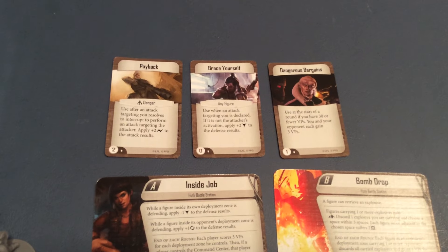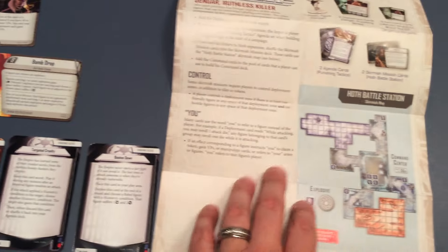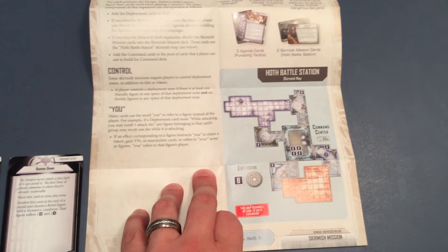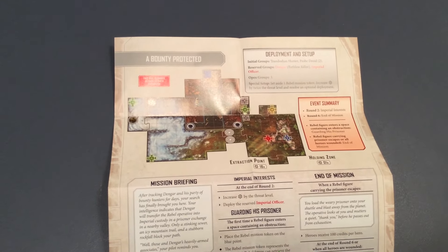And then we have three new command cards: Payback, Brace Yourself, and Dangerous Bargains. These of course all come with our rule sheet and whatnot that gives us the Hoth Battle Station Skirmish map and our map for a bounty protected on Naboo.